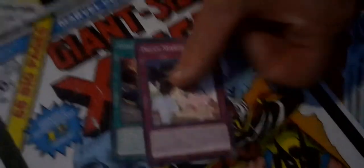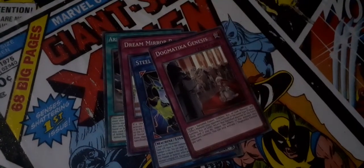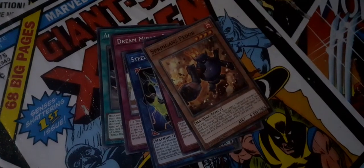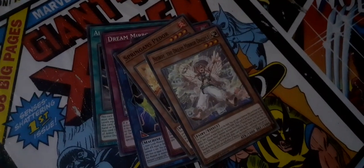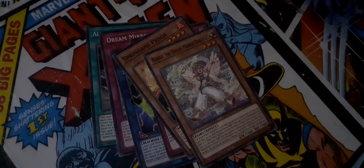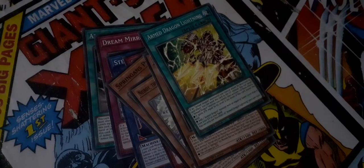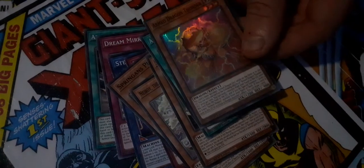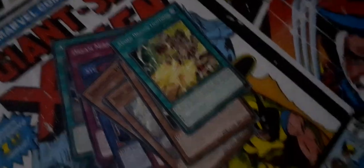Next we go — Armored Dragon Ritual, Dream Mirror Recap, Steel Star Regulator, Dogmatic Genesis, the Spring Guns Pyre Door, the Dream Mirror Disciple, a Springland Captain thing, the Armed Dragon Lightning, and an Armed Dragon Thunder Level 3. Nice.